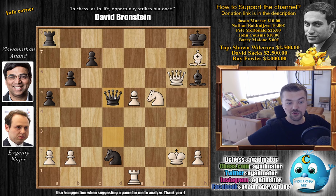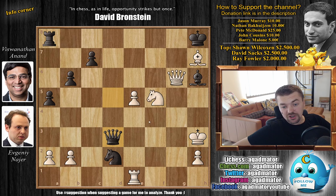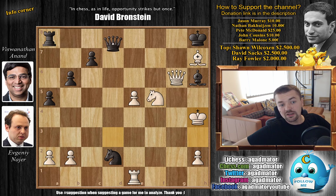But Anand played queen to d5 check instead — probably to leave the f3 square vacated for the knight, so you can also use it as an attacking piece. But the problem is Nair now has king to h3. Anand continues queen to d3 check, but now Nair plays king to h4. It was in this position that Vishwanathan Anand resigned the game — a pretty big upset happened in round one as Evgeny Nair takes down former world champion Vishwanathan Anand. Anand had some 10 minutes on the clock whereas Nair had a minute and a half, and he decided there was no point in continuing because there is no good defense here.